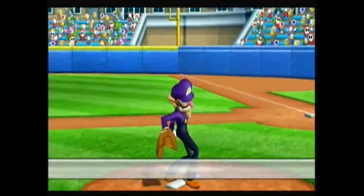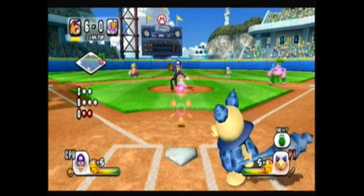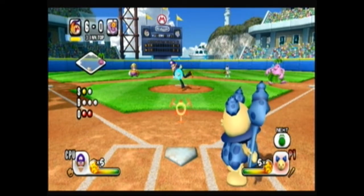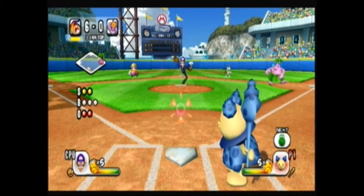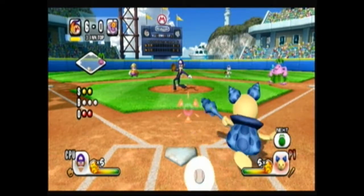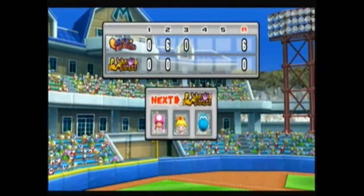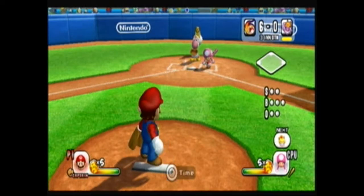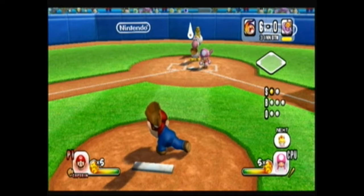Now, to quickly go back to Mario Super Sluggers — one thing you can do while pitching is call time, and if you want to use a different pitcher, you can. That's what Wario's team did — they switched it out for Waluigi. Each player has their own statistics: some can pitch faster than others, some can hit better than others. The Piantas can hit pretty well, and Waluigi is a pretty fast pitcher.